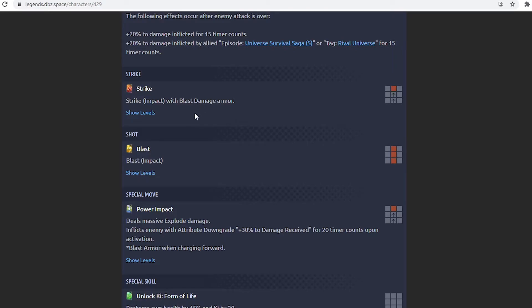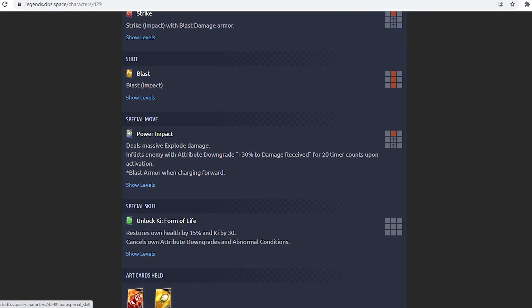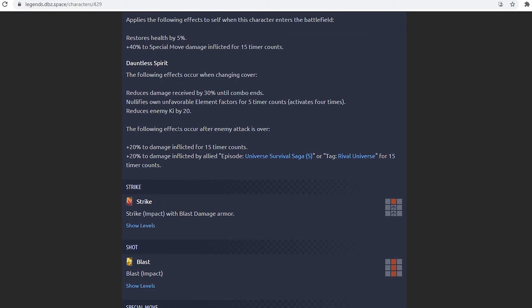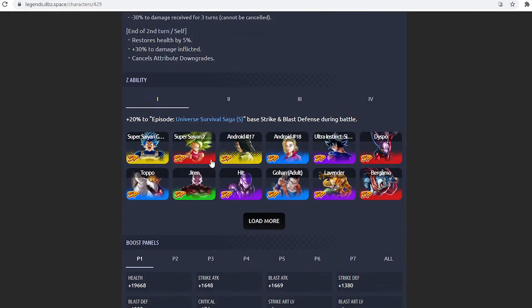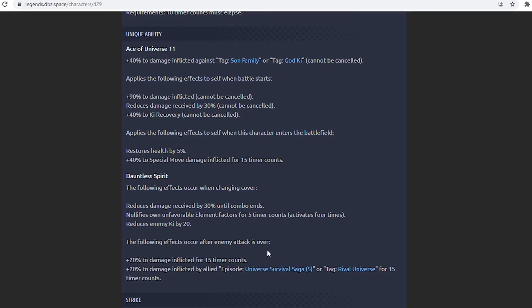His strike attack has blast armor — interesting for any EX unit. His special move deals massive explode damage and inflicts attribute downgrade of 30% damage received on the enemy for 20 time counts. His special skill restores own health by 15% and Ki by 30, and can remove all attribute downgrades. This is similar to Zenkai Super Saiyan Blue Goku's green card, except Jiren also gets damage. He might actually be the first EX unit with blast armor on a strike card. He buffs Universe Survival Saga and Rival Universe.